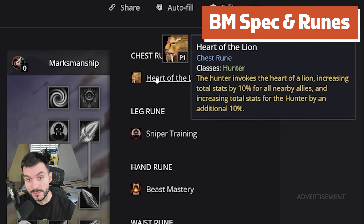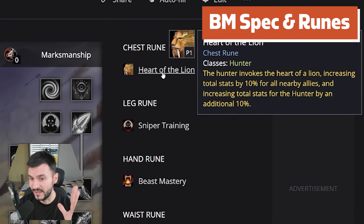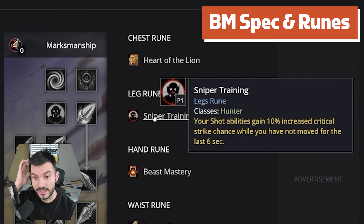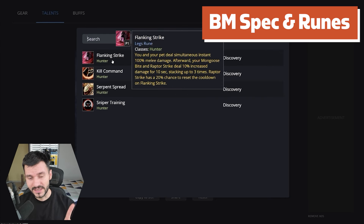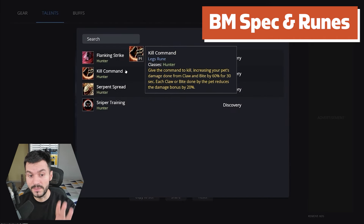Moving to the runes for ranged Beast Mastery. Heart of the Lion might still be the good choice since it provides stats for the entire raid and doubles for you. But there's a good argument that Cobra Strikes might be useful here since we have a later rune called Steady Shot. Heart of the Lion just benefits the entire raid — it's really hard to pass. For the Leg Rune, we now have more options: Sniper Training if you want to play the lazy way, or Kill Command which becomes more beneficial with Bestial Wrath — Claw and Bite by 60% increased damage for 30 seconds, with each Claw or Bite reducing cooldown by 20%. The classic melee weaving option — Flanking Strike — is still probably the best thing. I'm not sure exactly how I'm going to play it, but I think I'll try to focus more on a pet-oriented style.